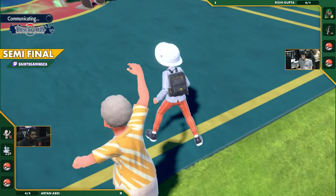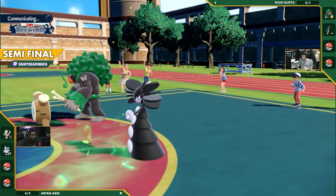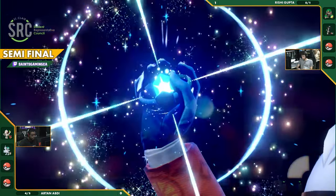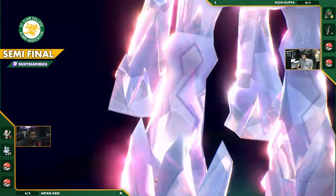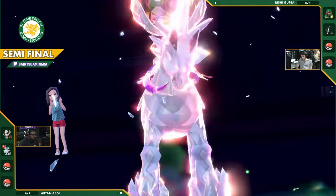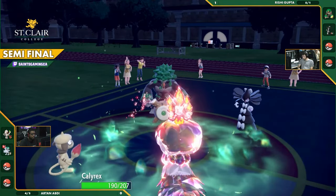I think we're going to see that double Fakeout again — there's no reason not to press it unless Rishi kind of outplays himself and goes for a super high-level mind read. Going for a Terra really early — why not? You don't have the threat of High Horsepower, so just stop that Grass coverage from hitting at full power. The other thing we're seeing is Close Combat instead of Stomping Tantrum. If he had Stomping Tantrum, it would be a real decision in this matchup.